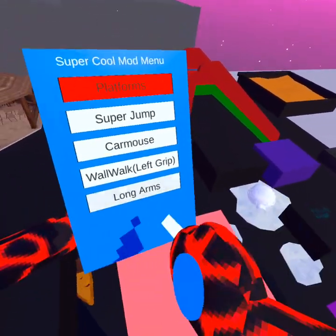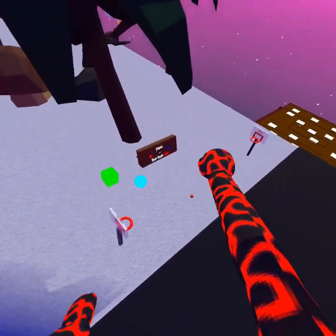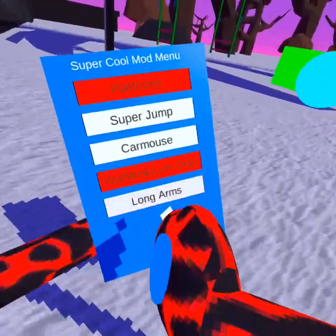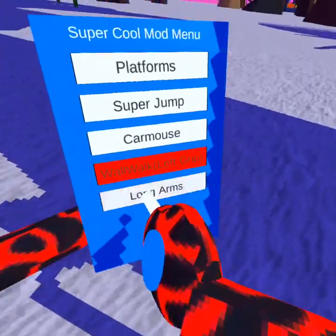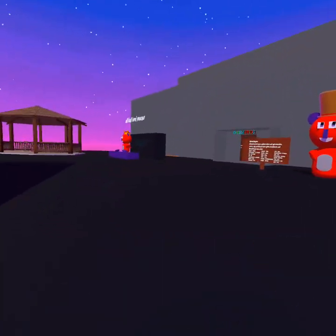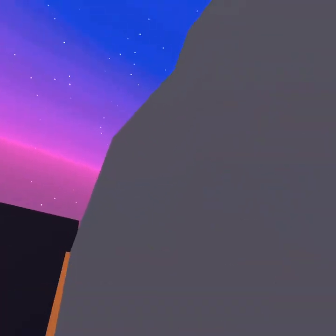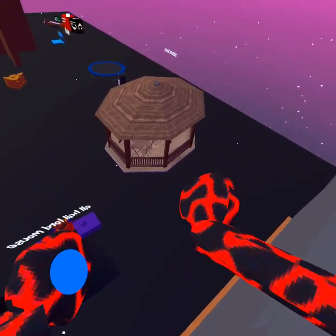You can do long arms, which basically makes you look just bigger. There's wall lock — I don't know what that is so I'm gonna try it. I think you just climb up walls; it's the left trigger.